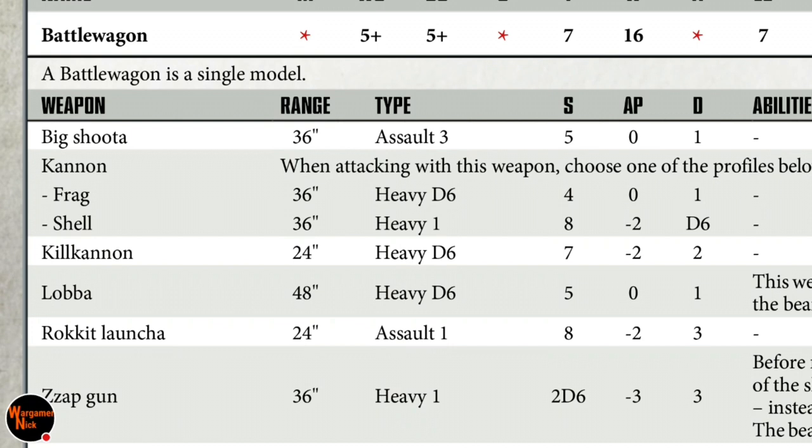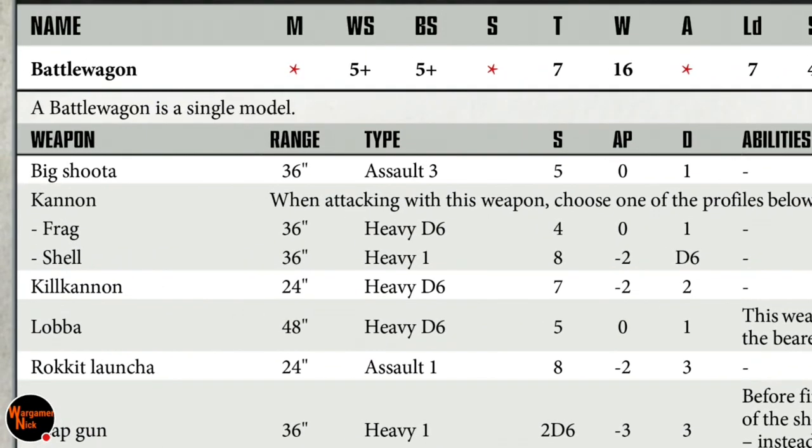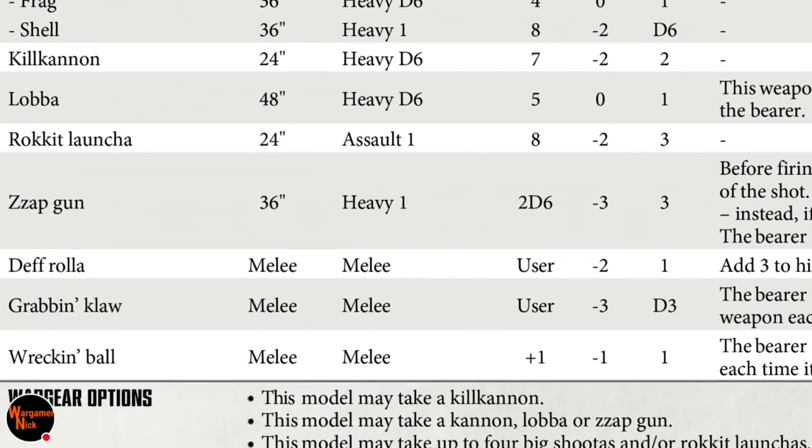The big shooter is pretty good for what it does — assault 3, strength 5, one damage. You can't really argue with that; you're going to hit one of those shots most of the time and it's an assault weapon so you're definitely hitting more often than with a heavy weapon. The rocket launcher is also assault — strength 8, AP minus 2, three damage. With four of them you're probably hitting one or two, wounding most targets, and doing between three and six wounds, maybe more if you get lucky.